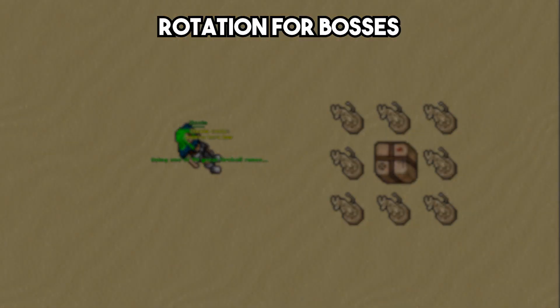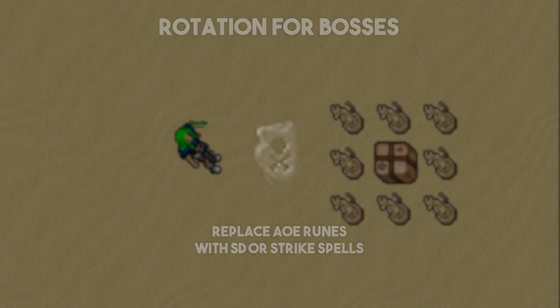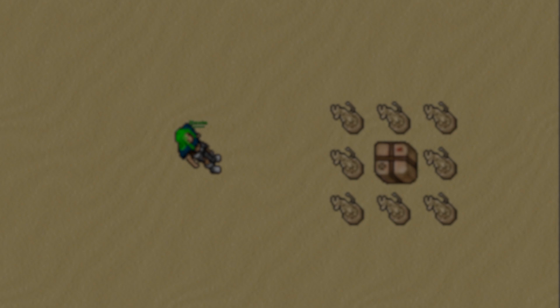For single target damage, just replace the AoE rune by an SD rune or any of the strong strike spells. And that's it for the druids rotation. Take care guys and see you in the next video.